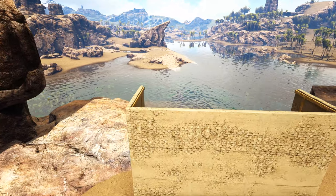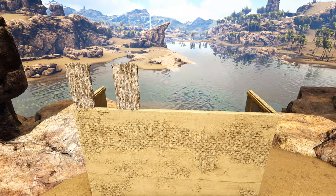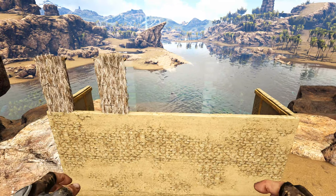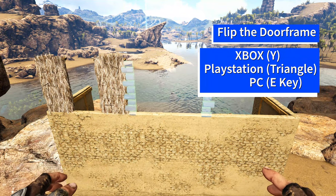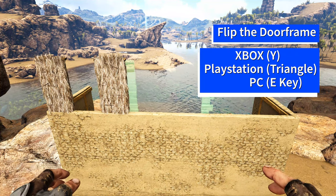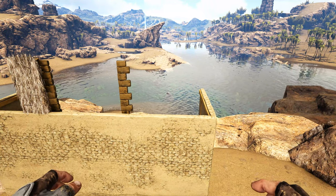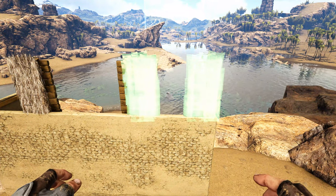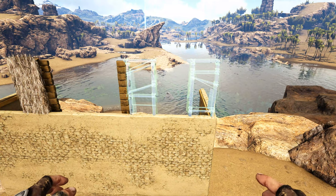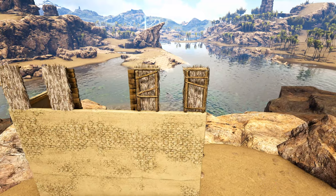The first thing we're going to do is come to the leftmost wall and place a thatch doorframe just like this. We're then going to come to the middle wall, get out a wooden double doorframe, and flip it around using whichever key or button is appropriate for your system so that it places like this. On the last wall we're going to get out a thatch doorframe again, flip it around so it places like this, then fill these in with their appropriate wooden doors.